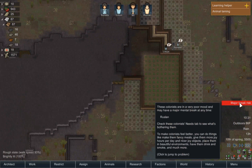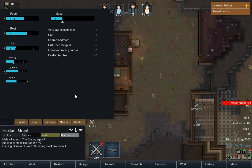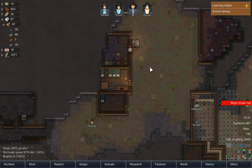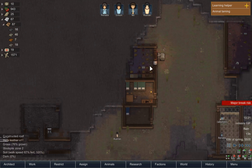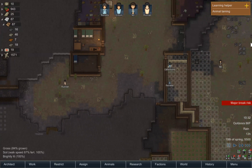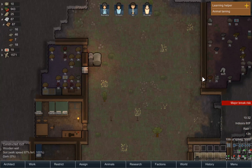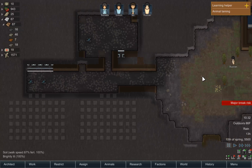Major break risk. What's your problem, Rustlin? Feeling terrible — observed a rotting corpse. Where? Where's a rotting corpse? I don't see any. There are no rotting corpses in here. Was it an animal corpse? I don't know what that's about. But anyway.